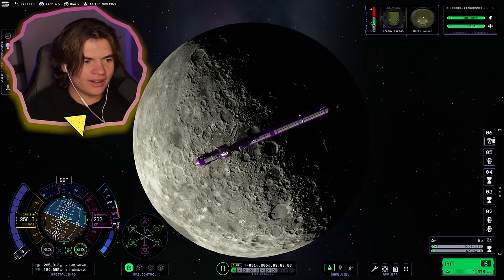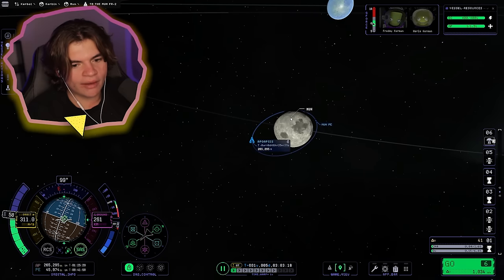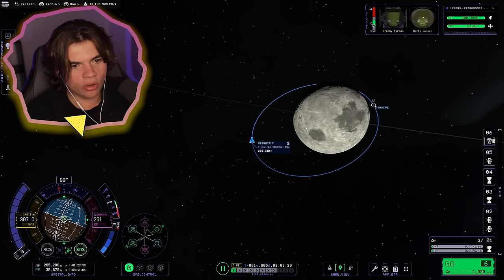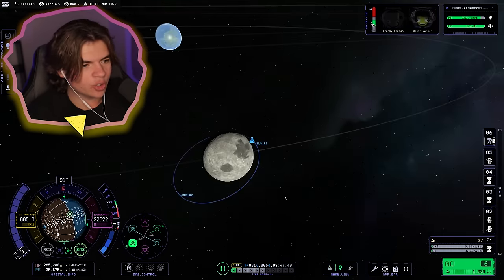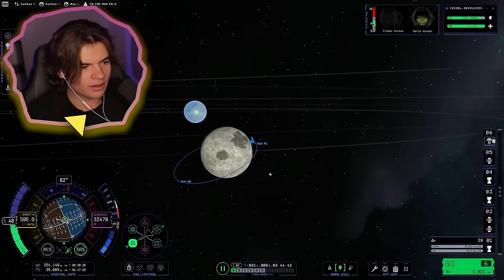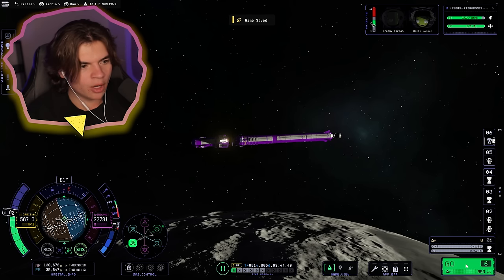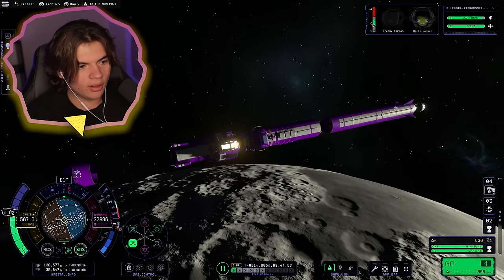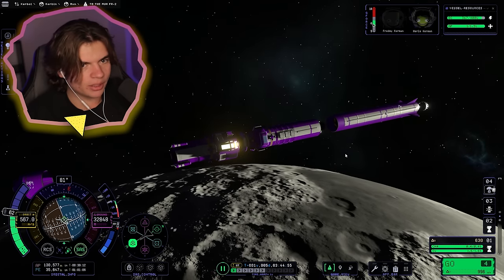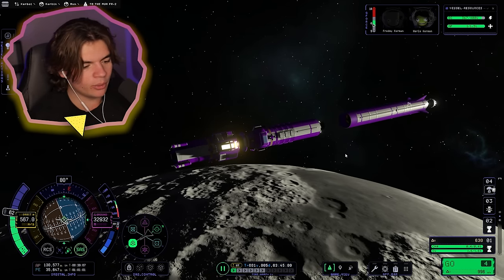We are in orbit of the moon — now we just have to land on it! The closer we are, the easier it's going to be to dock after. So we're going to get that PE all the way down there, then time-warp and shrink the AP also. If we slow down when we're at the closest point, that'll shrink this side of the orbit. We're going to use the rest of the fuel in this stage, then break that off and open our lander section. Now we just have the command module and our lander — which is exactly what we want.